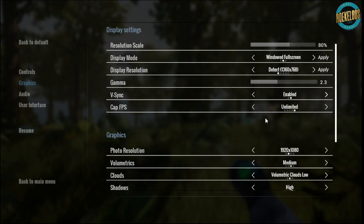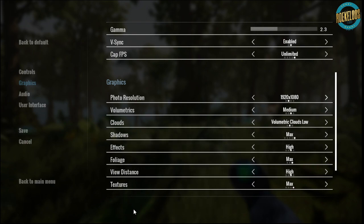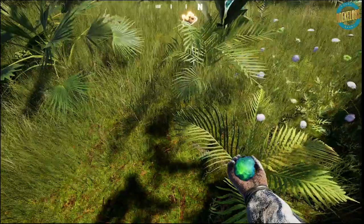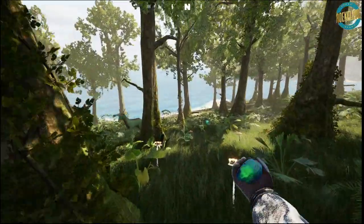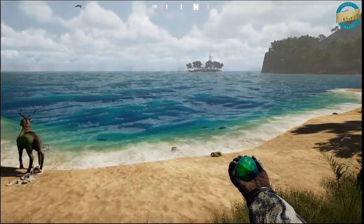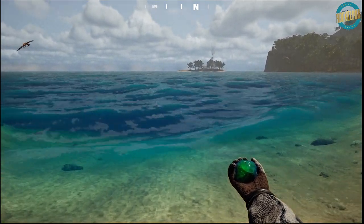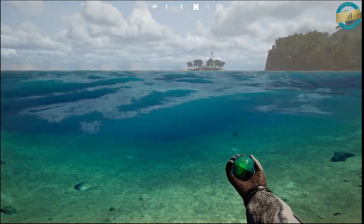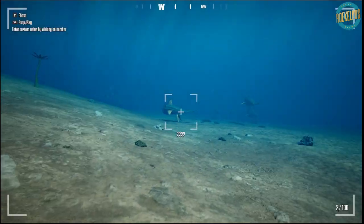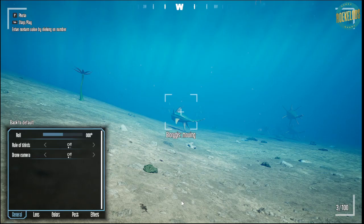I'm not playing the game on full graphics — I just want to set the shadows up a little bit. I don't know if this is going to cause a lot of lag, but let's see. You don't understand, this game is beautiful. One thing I do need to say — the water doesn't really look realistic. As you guys can see, I discovered something — save it to the photobook.